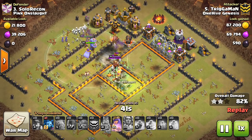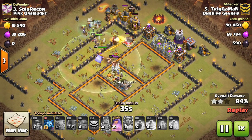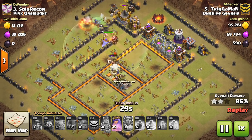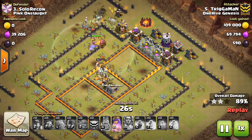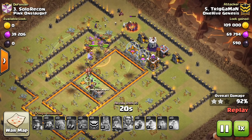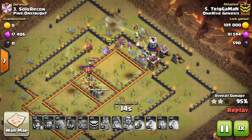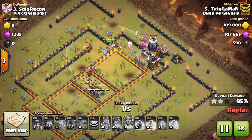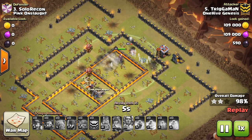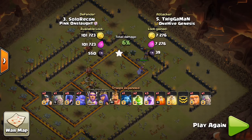Number two: before you do an attack, try to do a friendly challenge, or at least an attack in multiplayer, to see where your troops are in the bar at the bottom of the screen. That way you know how you're going to scroll from troop to troop to deploy them. It's better to do a friendly challenge because you can actually drop your troops and get them all back. If someone can give you a similar base before you attack, that's even better so you can check how long it takes to deploy your troops.